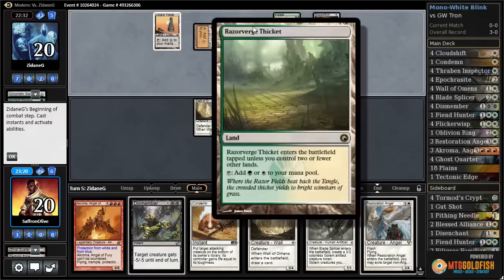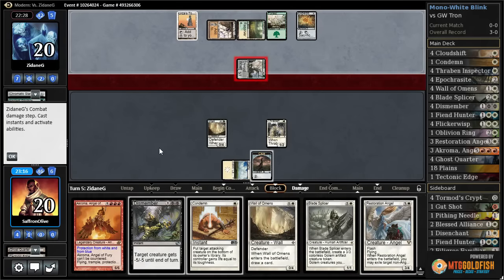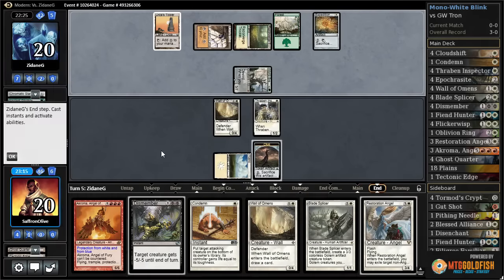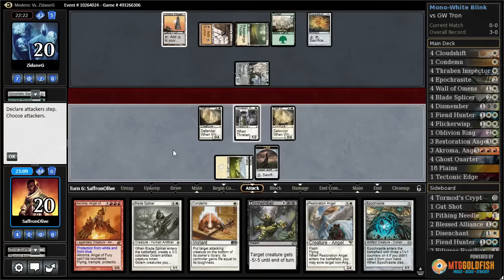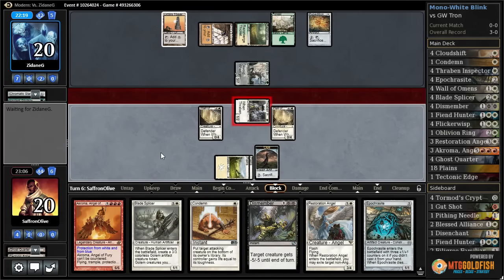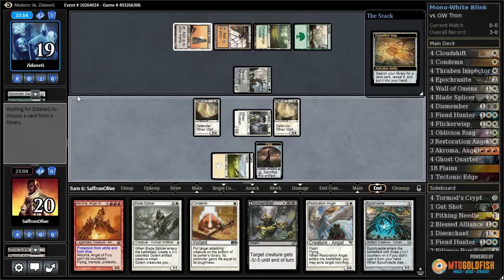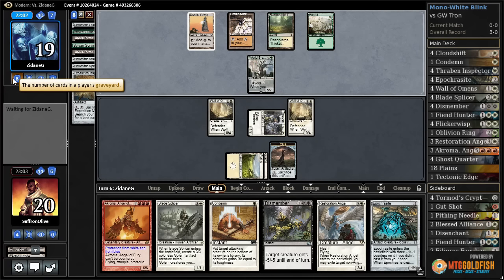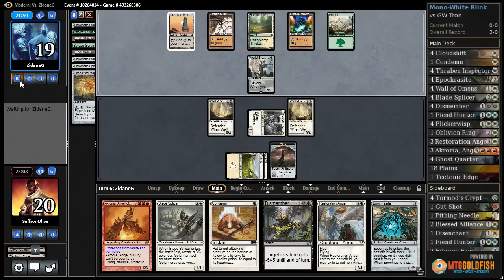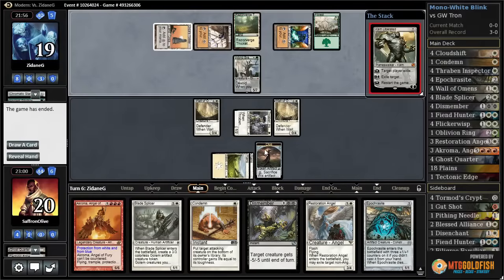Opponent cracks the sphere, Expedition Map — our opponent is going to have Tron again next turn. Plays Razorverge Thicket, gets in with World Breaker. We might as well chump — our walls aren't doing much. We draw Plains, play Wall of Omens, draw another card — not another Ghost Quarter. When Tron can just keep putting together Tron through multiple land destruction spells, there's not really a whole lot you can do. Even killing two Power Plants, our opponent still always has Tron. We're gonna scoop it up.